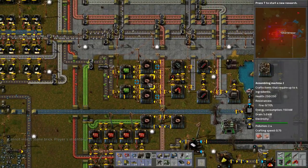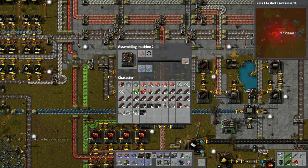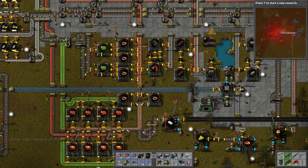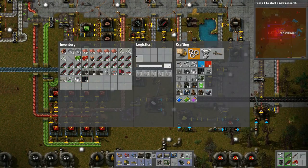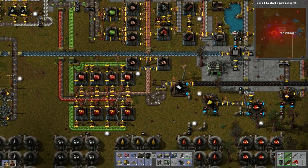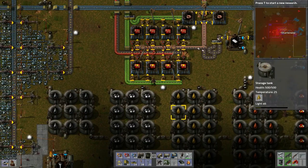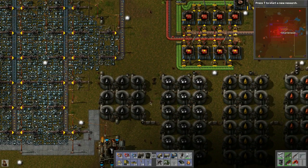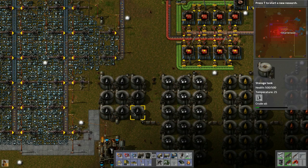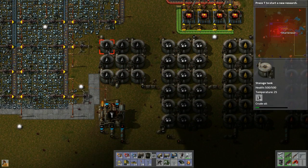Let's grab just some of those and these copper wires too since we'll need them. Iron is just being consumed like crazy. We've got the bricks — we need a chemical plant and oil refinery. Let's run down here to see if there's enough storage.